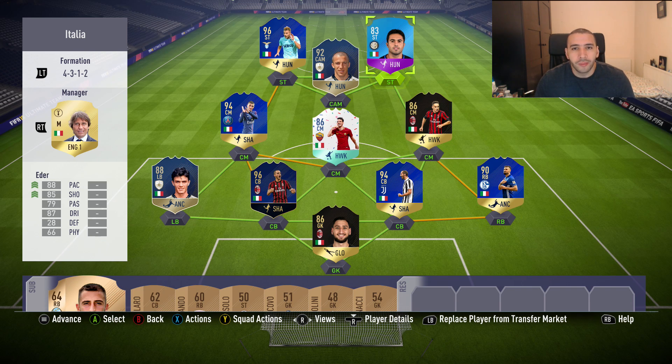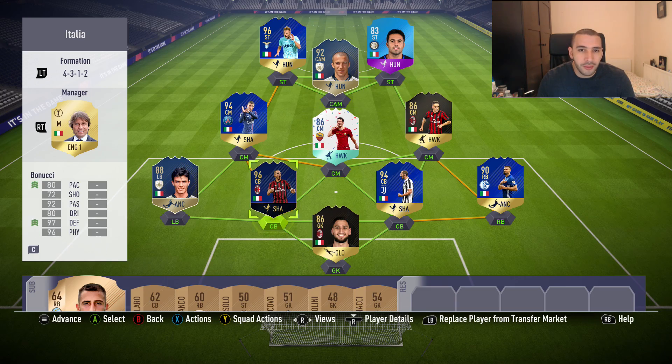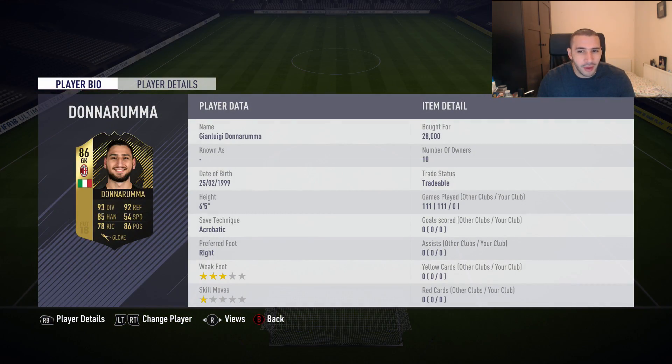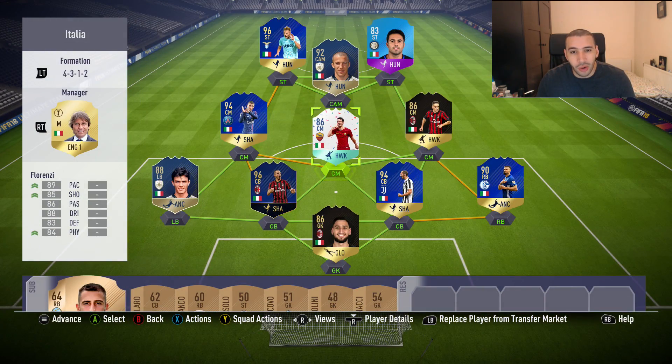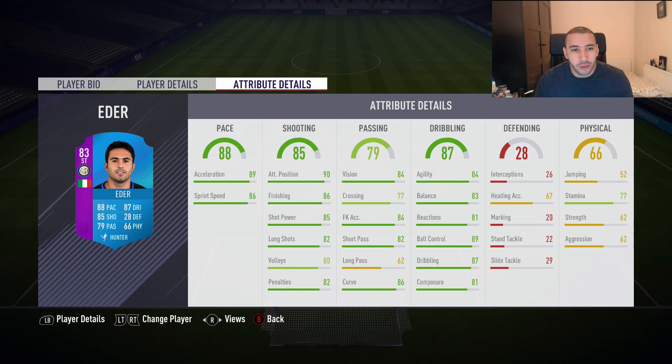Make sure you check out G2A — links will be in the description — PSN cards, Microsoft points, all cheap PC games. Donnarumma, six foot five — I think his Man of the Match was one of my favorite keepers, 28K. Eder is five foot ten, high/medium work rates, quite tall actually so he might not feel like he has 88 pace. Four star weak foot, which is one of the more important things for a striker.